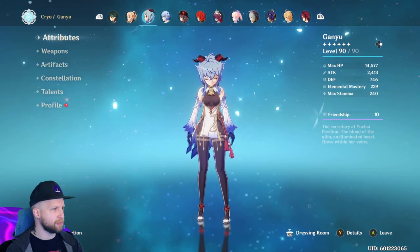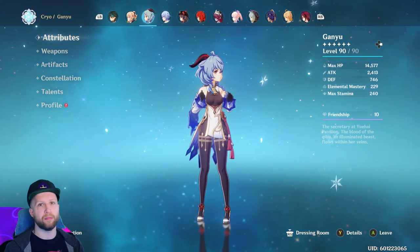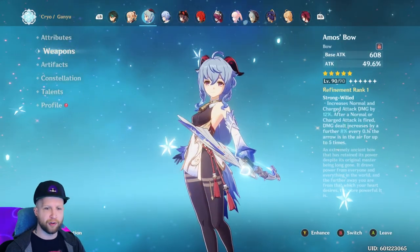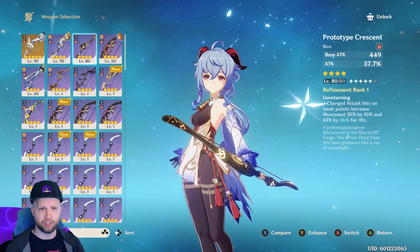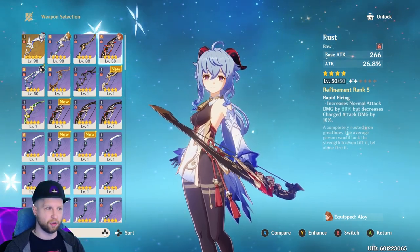For attributes, generally speaking, it seems like she only really scales off of attack percentage. So even if you're using her as a support, that would be the primary thing to focus on. If you want to use her more offensively, you could go for crit rate and crit damage, but you're probably just going to want to go all in on attack percentage because she's going to end up being so supportive towards other characters rather than being a main DPS. For your bow, any five-star bow is going to do just fine, but otherwise I would be going for attack percentage bows.